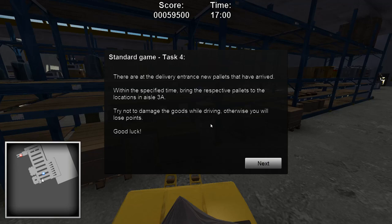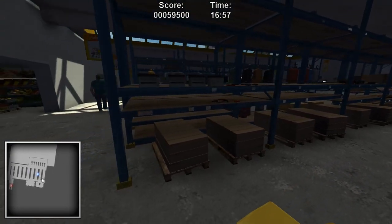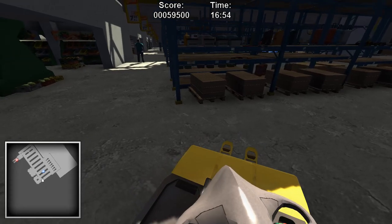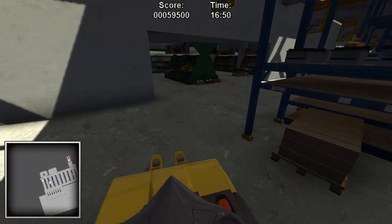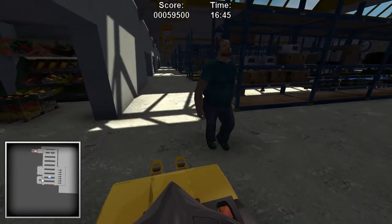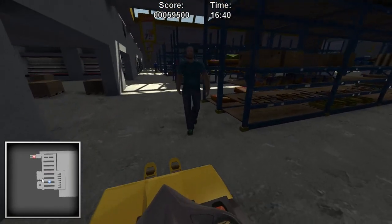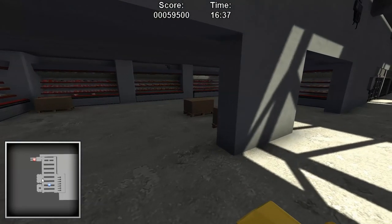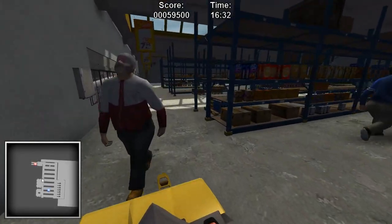There at the delivery entrance, new pallets have arrived. Within the specific time, bring the respective pallets to the location in aisle three A. It's a bit repetitive, this, but I like it. Let's go right round. There we go. Come on big lad, out the road. I think I have a horn. That frozen section - or maybe that's the bleach section. Nothing but bleach in that aisle.